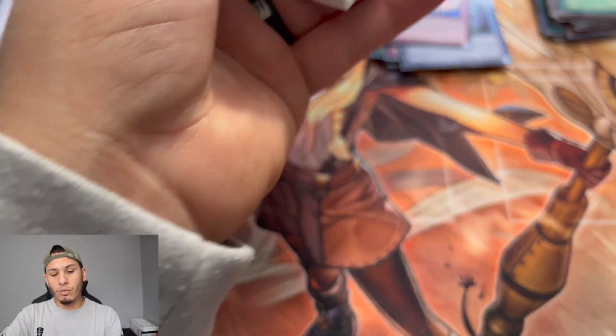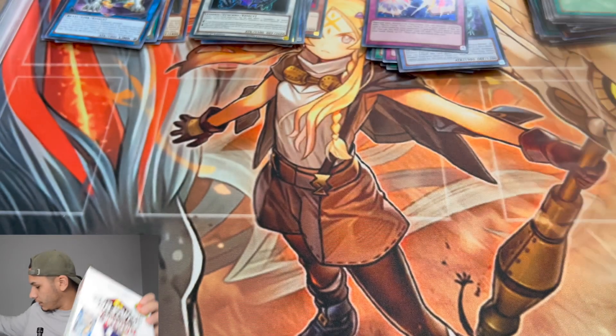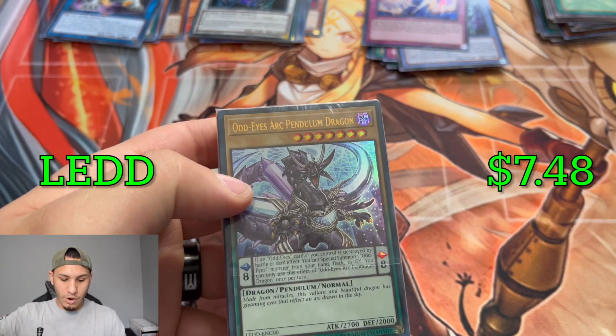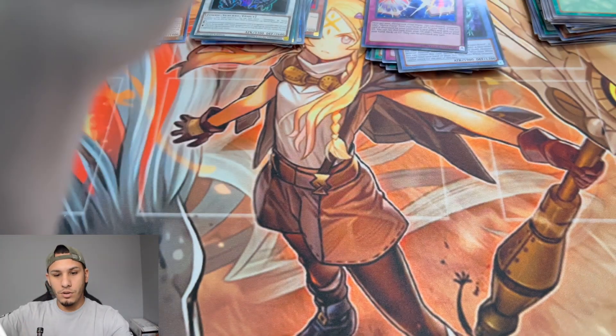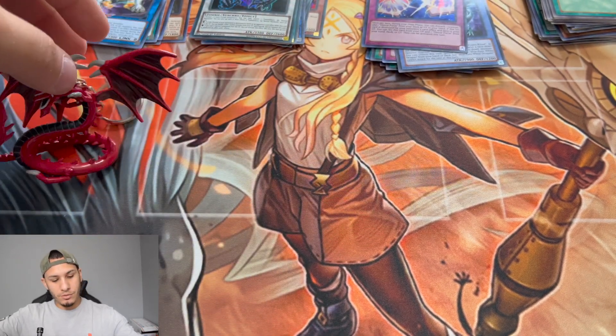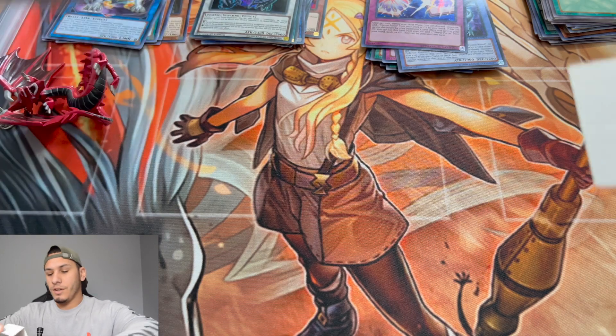The first Walmart I went to had three boxes and I only bought two, then went to a second Walmart and found six more, so I bought two more. Moving on to the third box — this one doesn't have a giant card. Getting the structure deck out: it's an Odd-Eyes Arc Pendulum Dragon, so I believe it's a Pendulum structure deck. The mystery item is a keychain — a Slifer the Sky Dragon keychain! I like that.